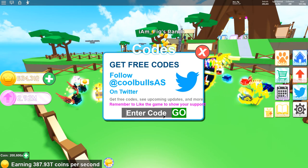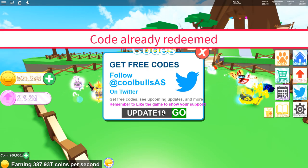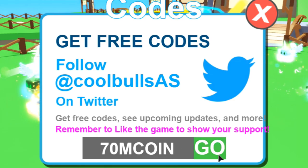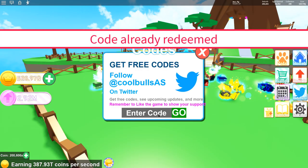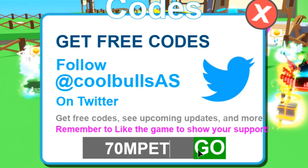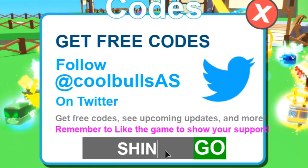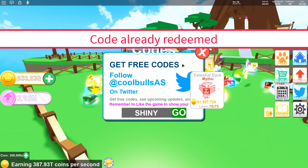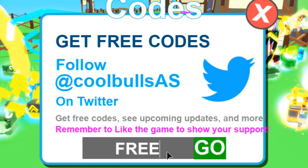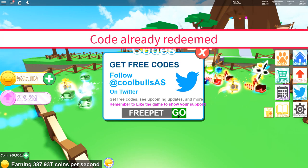Another code is Update 19 — it's still working, grab yourself some coins. Next one up is the 70M coin code, get yourself some coins. Here's one for a free pet — it's the 70M pet code, grab yourself a free pet. The next one still working is the Shiny code — use that to get yourself a shiny pet. And here's another one: the free pet code, get yourself a free pet.